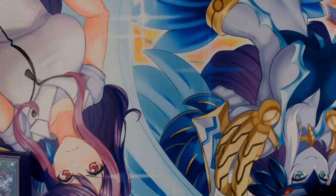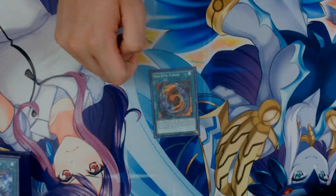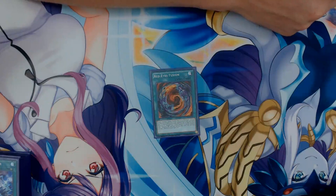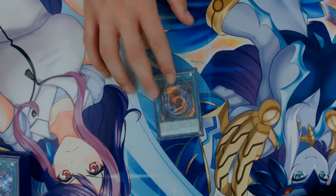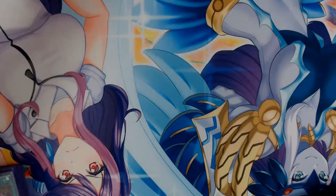The last spell card is one copy of Red-Eyes Fusion. This card says: fusion summon one fusion monster that lists Red-Eyes monsters as materials from your extra deck, using monsters from your hand, deck, or field as fusion materials. You cannot normal or special summon other monsters the turn you activate this card — but there is a way around that first caveat, and it is in the extra deck. Let's move on there.